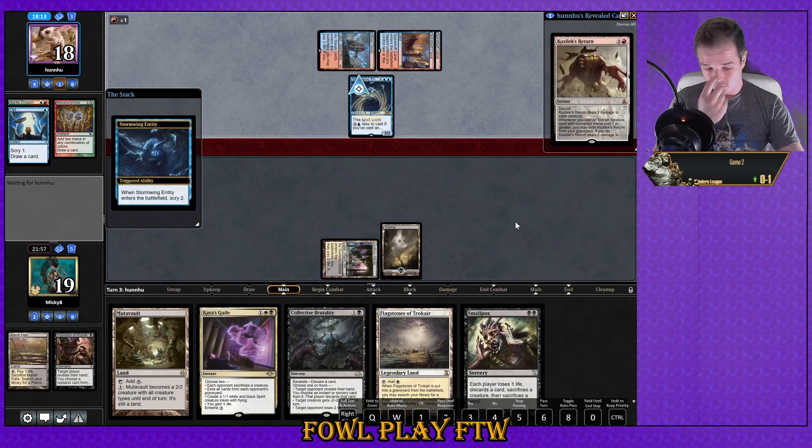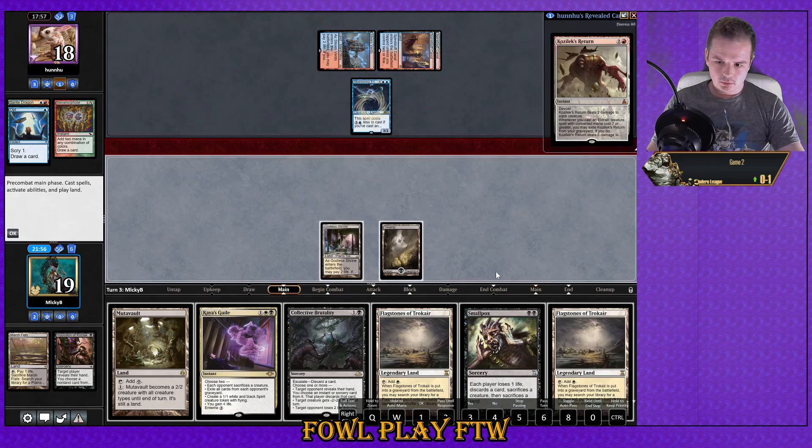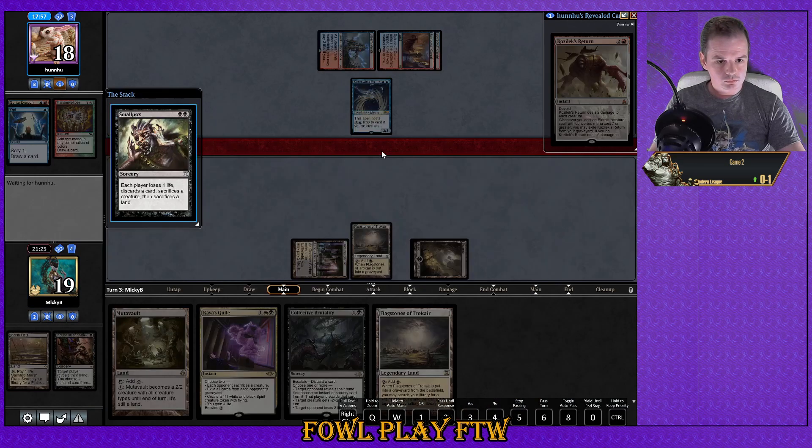Stormwing Entity — sure. So the opponent now gets to scry two. I wonder what their answer to Smallpox here is. Can we just Kaya's Guile instead of Smallpox so we can get double value off our Flagstones next time, or is that just getting a bit greedy? Surely Smallpox has to be better the longer the game goes on. Alright, let's Smallpox. Discard a card — Flagstones seems sort of redundant at this point.